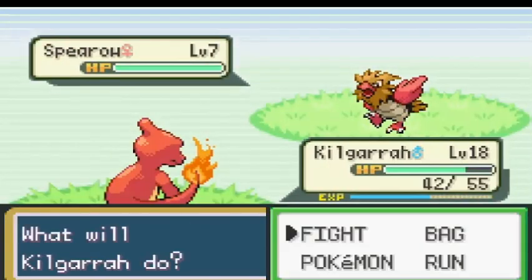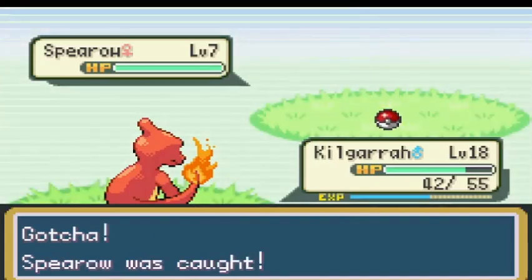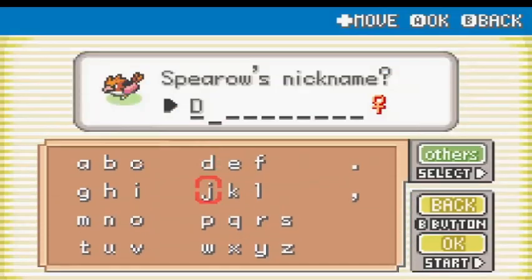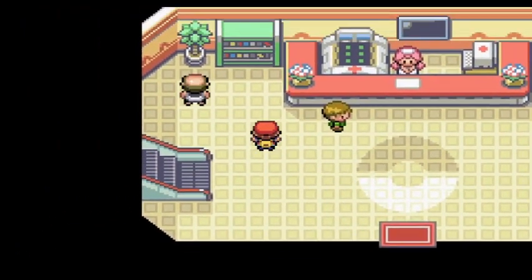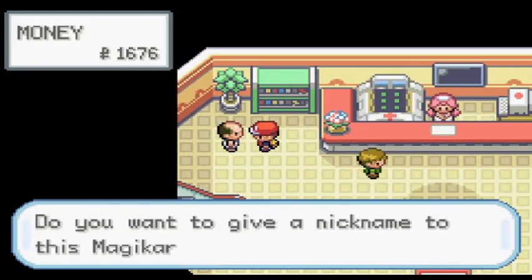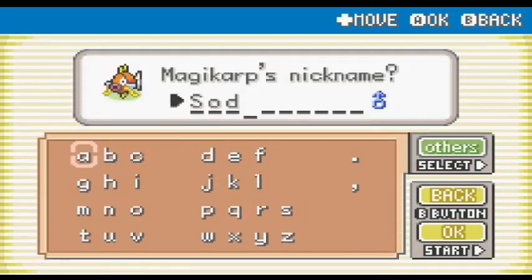I grabbed the running shoes and proceeded to Route 3. I was hoping to catch a male Nidoran because I wanted to have a Nidoking on my team. That's not what happened though — my encounter was a Spearow. I don't foresee Fearow being anywhere near as useful as a Nidoking. I named the Spearow Disappoint, because 'disappointment' wouldn't fit. Route 4 is an interesting one — there isn't any grass on it until after you get through Mount Moon. This allowed me to buy the Magikarp from the man in the Pokemon Center. That Magikarp counts as my encounter for Route 4. I named it Soderig.